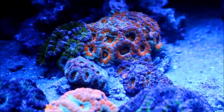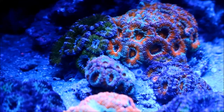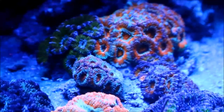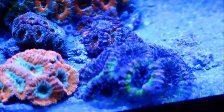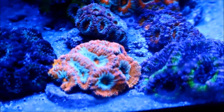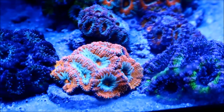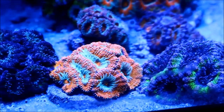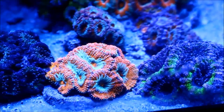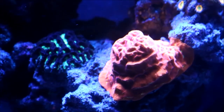Moving down into the acan garden, you can see a lot of my acans are filling out really well — the little pink ones in the middle have increased in size, as well as all the rainbows. This green rainbow is ridiculous, as well as the orange and green Micromucer right here. The polyps have really increased in size and the feeding regimen I have them on with Reforoids and mysis has done really well.